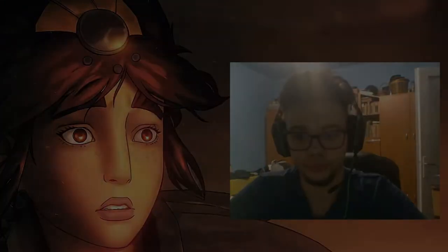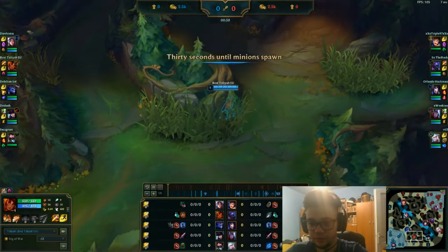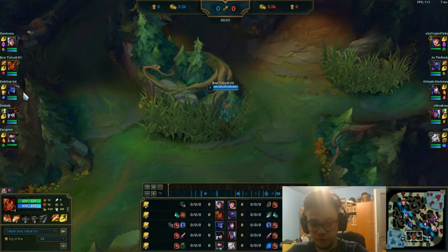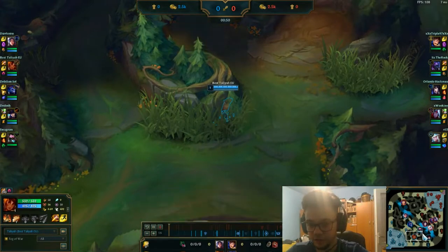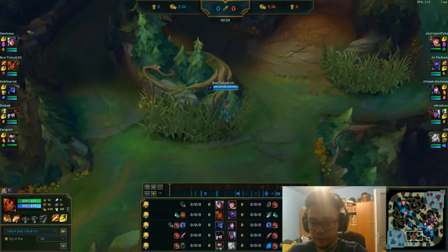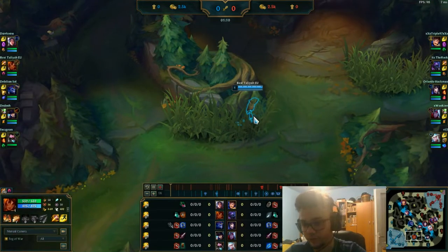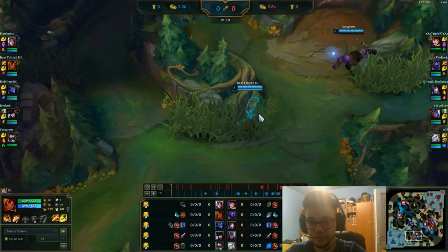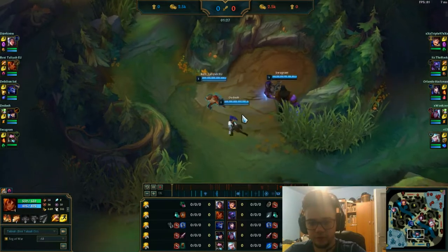Here we are in a low elo game as Taliyah in jungle. At the end of the game you'll notice that Aurelion Sol won't deal much damage — like 6k total in over 25-30 minutes — so basically we have to carry him. I'm going the standard build you can find on pro builds: dark harvest for jungle, the standard build with AP item, Sorcerer's boots, and more things you'll notice over the course of the game.